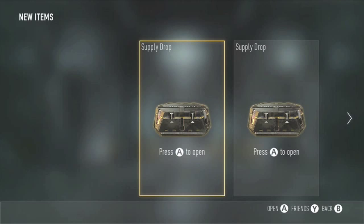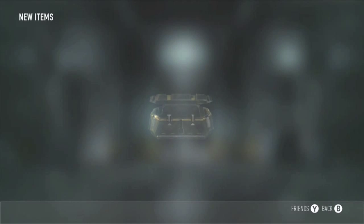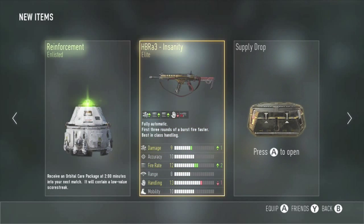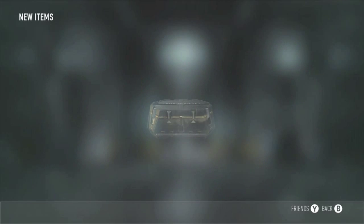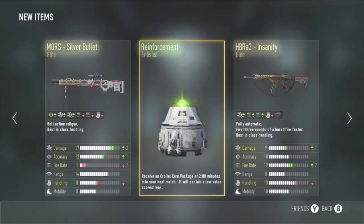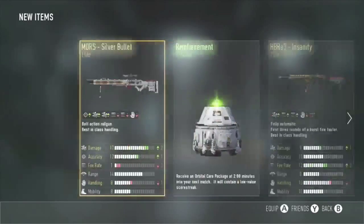Got ourselves two more supply drops, let's see what we got. Reinforcement, and another HBR3 Insanity — we actually already have that weapon, I just covered a class on it the other day. While that's an awesome gun, I do already have it unfortunately. Wish I could give it to one of you guys but that's not how it works. Silver Bullet — wow, I actually already have that too. So two incredibly awesome guns that I happen to already have.